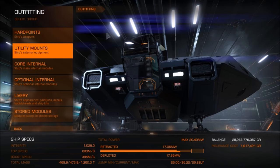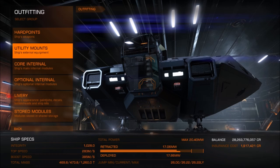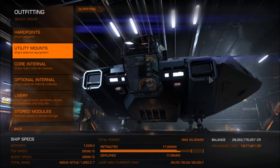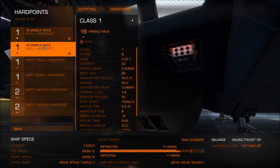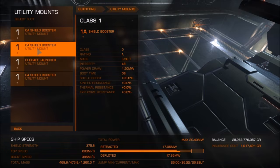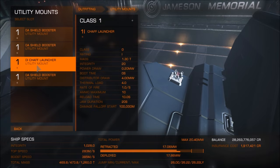Following from my last video, there were some questions about it, and not everybody can go and do it in a tanked-up Corvette. So I'm going to show you that it's still possible in a much lesser ship like this Asp. I've just bought this Asp with no engineering in it. I'll show you how to fit it out: dump-fire missile racks, nothing else. I need speed to get away, shield boosters to tank lasers and missiles from the base, and a chaff launcher for when I get interdicted.